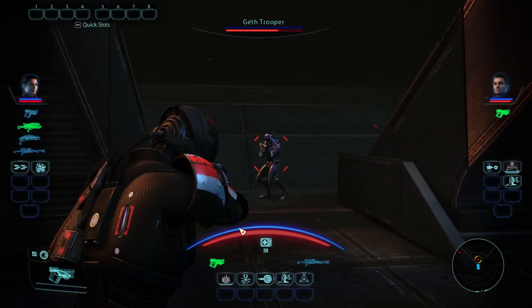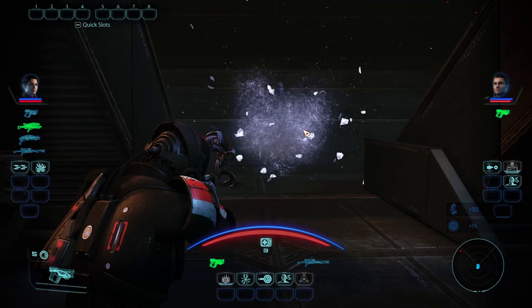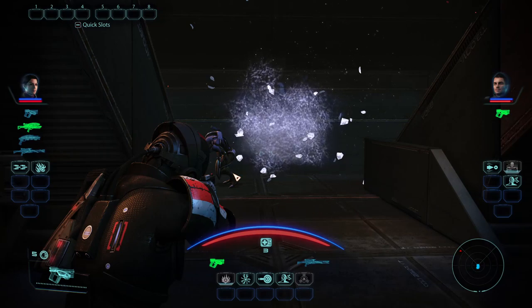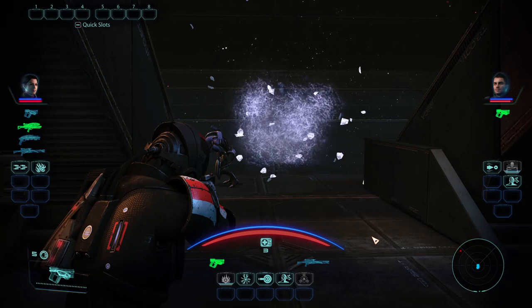Here we've got a Geth Trooper without shields, and that's going to be very important. I'm going to launch Cryoblast here — oh, then he died. Well, I can show you how Cryoblast works a little bit later. I've got another character that has it, and I'll use it with enemies that aren't quite as squishy as that Geth was.